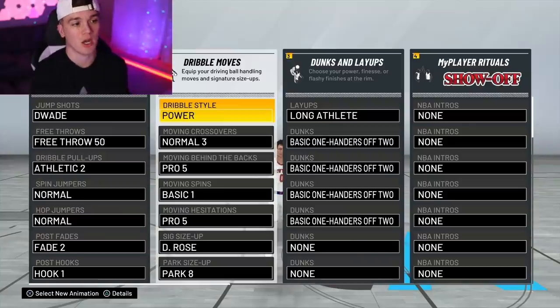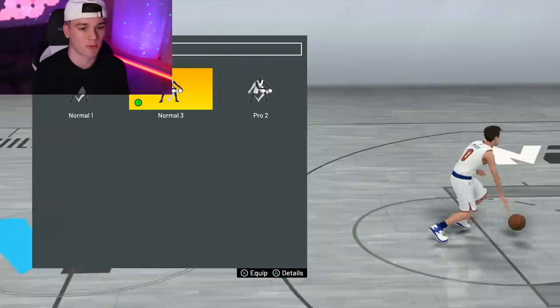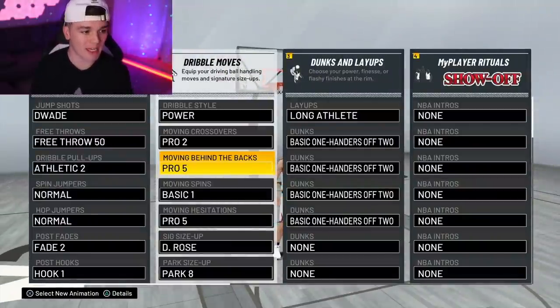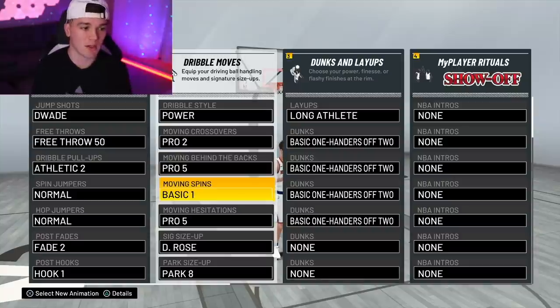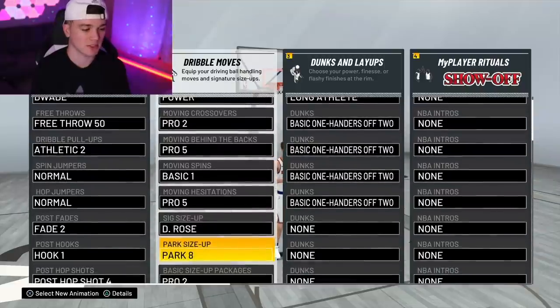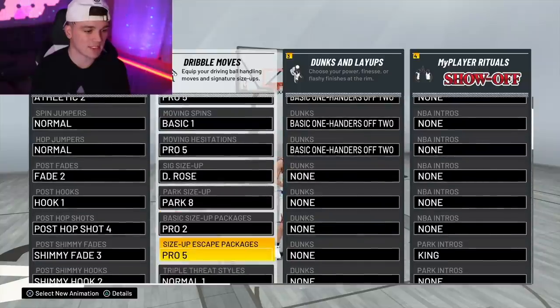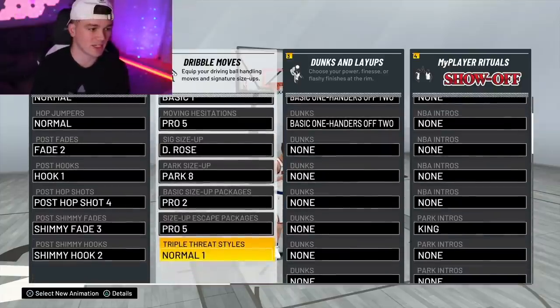If you're going to want to do all the combos I show you guys, you're going to need exactly these dribble animations. The dribble style you're going to want is power normal. Crossover: normal 3 or pro 2 — I'll put pro 2 on. Moving behind the backs: pro 5. Basic spins: basic 1. Moving spins: basic 1. Moving hesitations: pro 5. Derrick Rose signature size up — very important, very OP move. Park size up does not matter. Basic size up packages: pro 2. Size up escape package: pro 5 — that is very important.